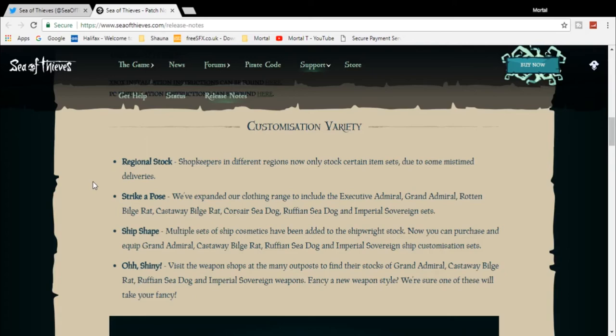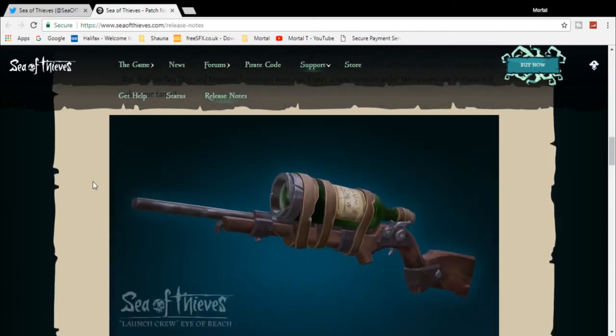New clothing to equip your pirate with — loads of different options: more Admiral stuff, more Buildrats, more Sea Dogs, more Sovereign sets, and ship customizations as well. This is just all cosmetics at the moment, released on the 1st of May. I cannot wait to see what happens for the rest of the month. Let's scroll down and take a look at this fancy weapon. That looks really, really cool and creative.